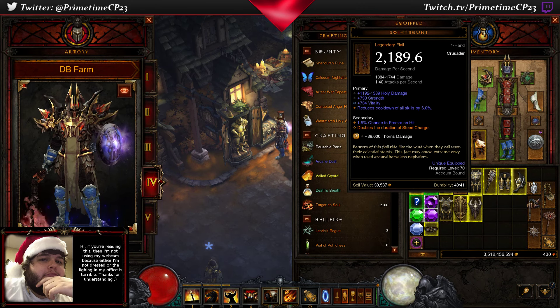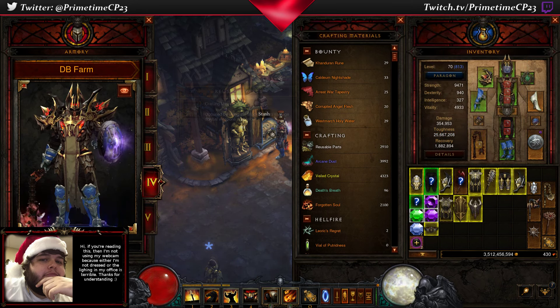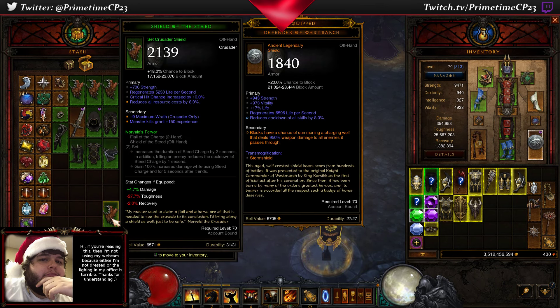With the Akan build, we are using Swift Mount as our weapon and Defender of Westmarch as our shield. Ideally instead of those, you would be using the Norvald's Fervor set — which I would be using with this build if I had the Flail of the Charge. What this does is increase the duration of Steed Charge by 2 seconds; in addition, killing an enemy reduces the cooldown of Steed Charge by 1 second. You also gain 100% increased damage while in Steed Charge and for 5 seconds after it — that's basically a 100%-of-the-time damage boost, which is ridiculous and so helpful.